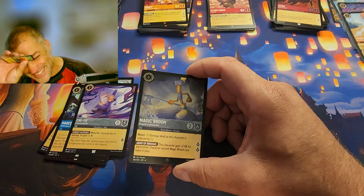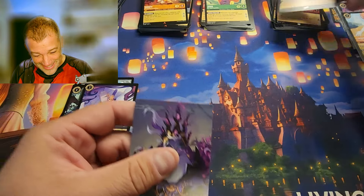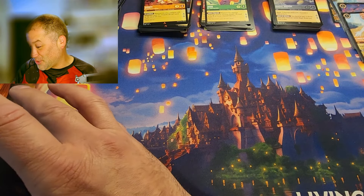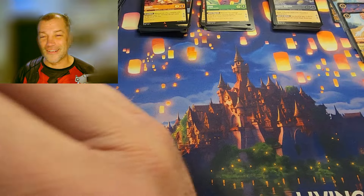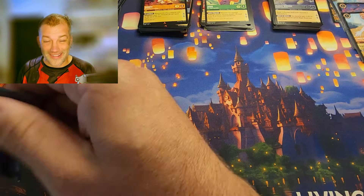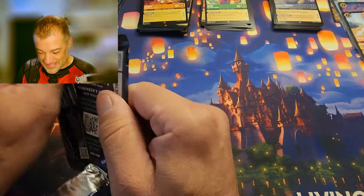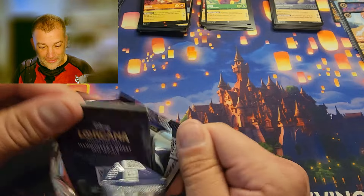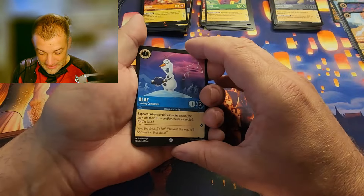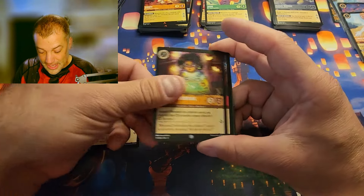That obnoxious card is just mocking me — I couldn't find it for the life of me and now it just keeps showing up. Up until today I had not pulled one of those and it had to be gifted to me. And the Sisu finished off the set, so even without an enchanted, it's been a pretty good opening.